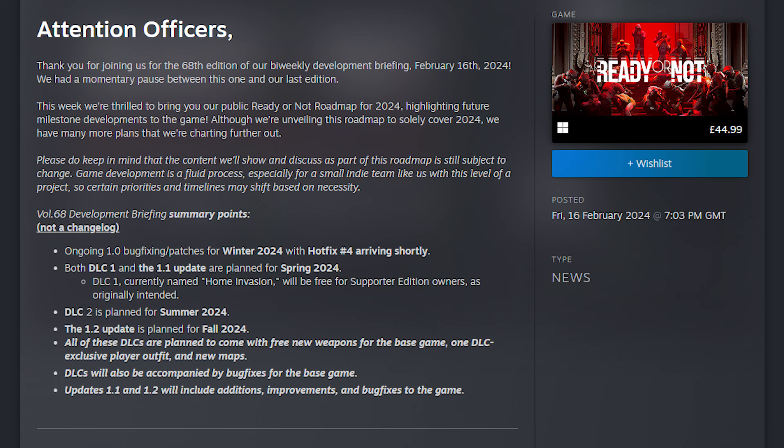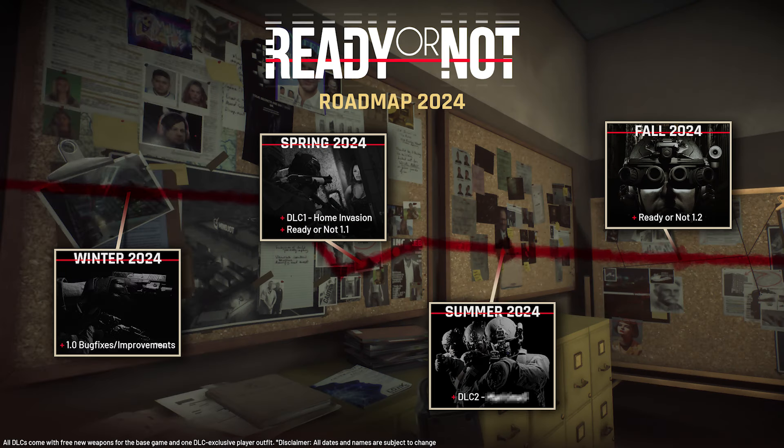First they talk about Winter 2024. The confusing thing is that Winter 2024 is actually right now at the beginning of the year. Hotfix number 4 is arriving very soon. It will then be followed by in Spring 2024 DLC number 1, called Home Invasion, and the 1.1 update. Then DLC number 2 is planned for Summer 2024, and going into Fall 2024 we are getting the 1.2 update.